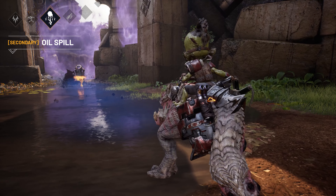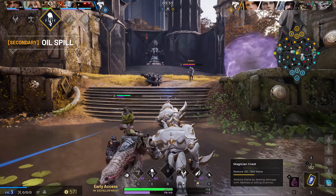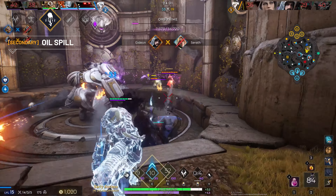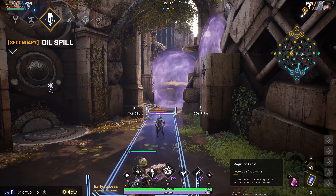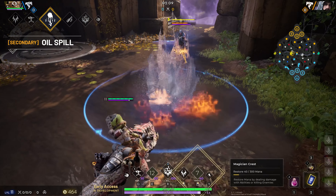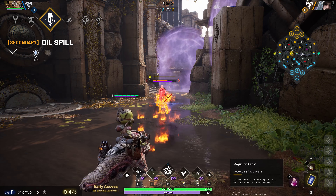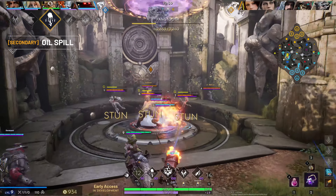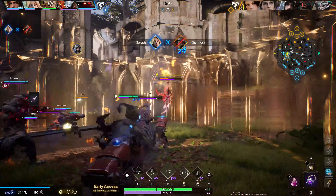Their secondary ability is Oil Spill, where Scorch hurls boiling oil in front of him. The oil smears the floor and remains there for a short period of time, slowing any enemies that get hit or walk through it. Iggy can also ignite this oil with all of his fire-based abilities, increasing the slow duration and adding a magical damage over time effect. This means for maximum damage, you can chain all of your abilities together to really burst down your enemies.